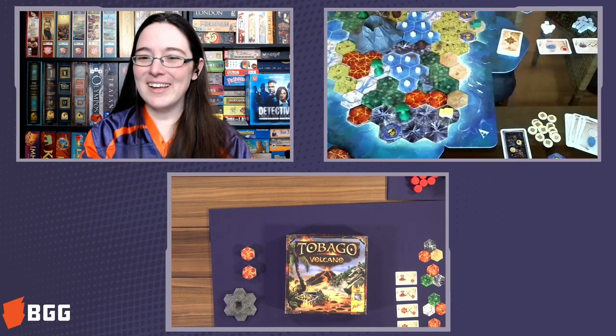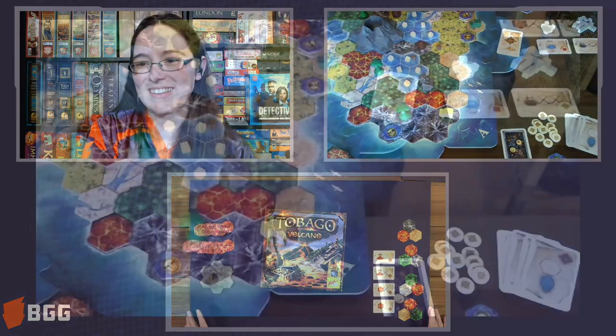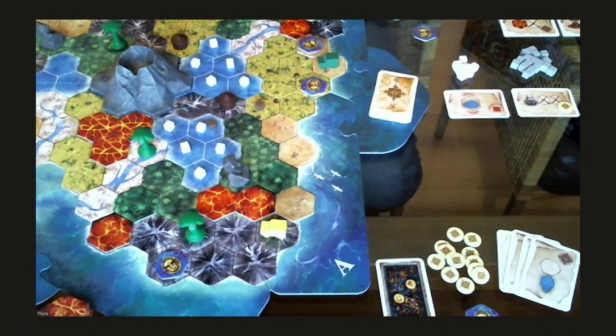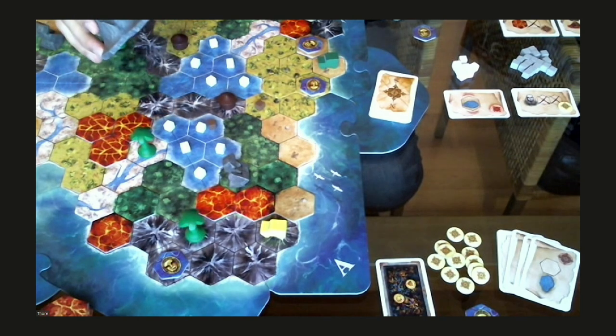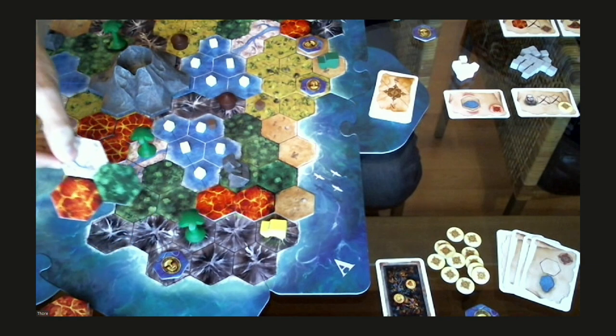We have this extension pack for Tobago, the Volcano expansion, by Bruce Allen. Let me just really quick switch the cameras because I have the game set up at my place. We have a bit of a small part of the playing field. Players who already know this game would notice that not a lot has changed, but what's new? We have a volcano, we have the lava plates right here, and we also have the starting plates with lava pieces on there.